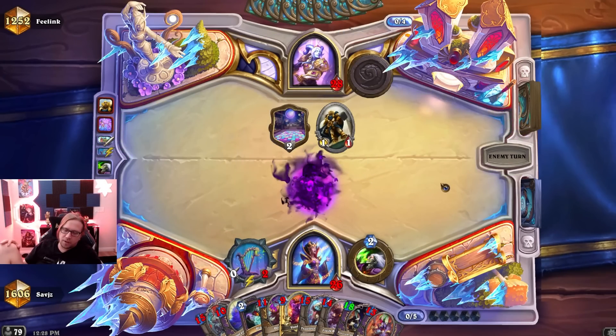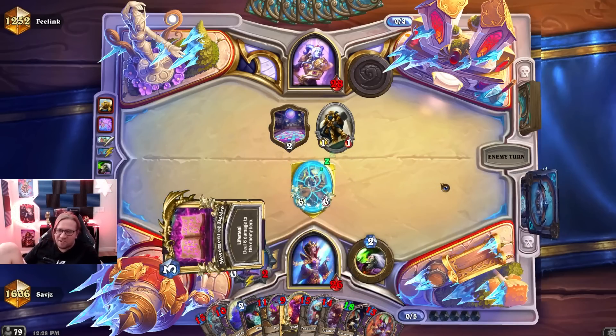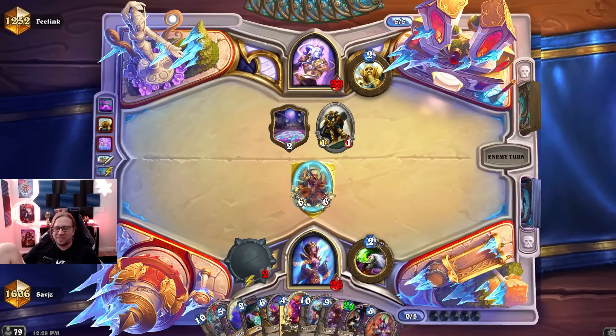I don't think I want to draw right now. Oh no — anti-synergy with Fanottem. Oh no, I was just about to play it! That's why the battle guard is so bad — like if there's a spell to play, you just wasted a card in your deck and two mana.